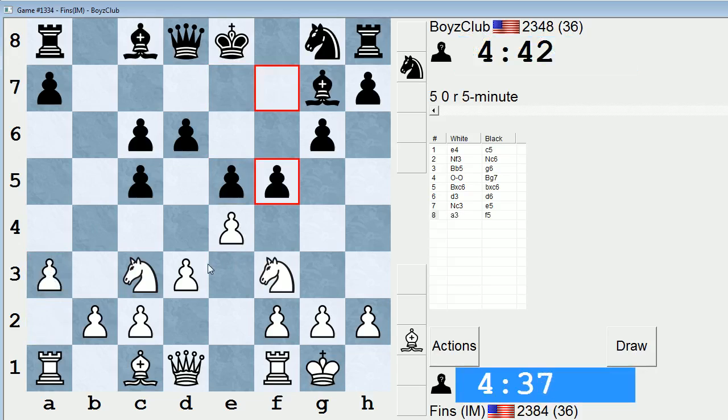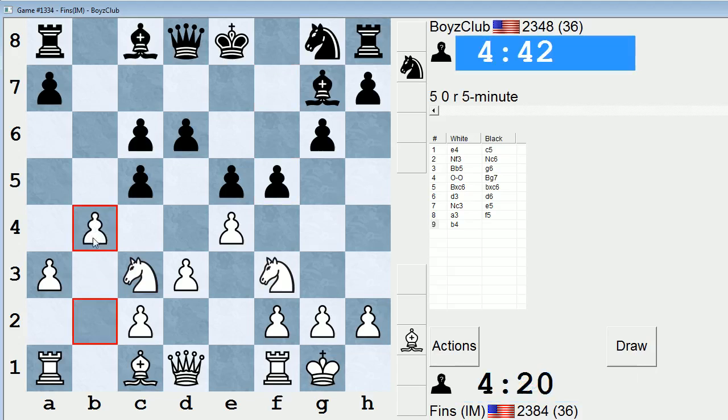This is a good way to attempt to open up the position on the Queen's side, and they are seemingly allowing that. Probably they'll take and then play Knight F6 thereafter. Let's just play B4 as planned.